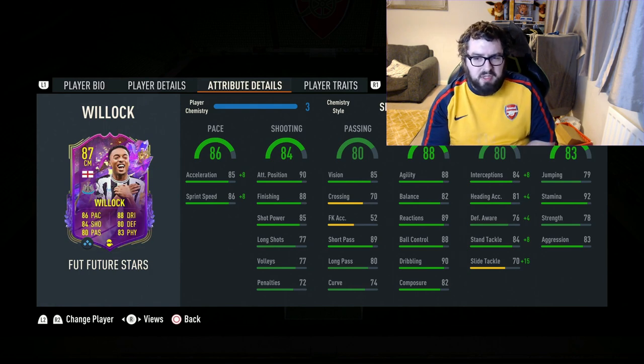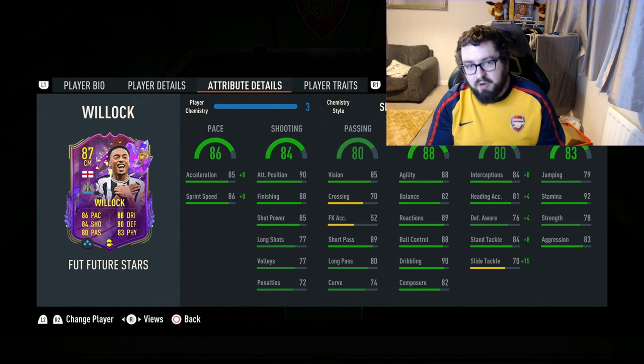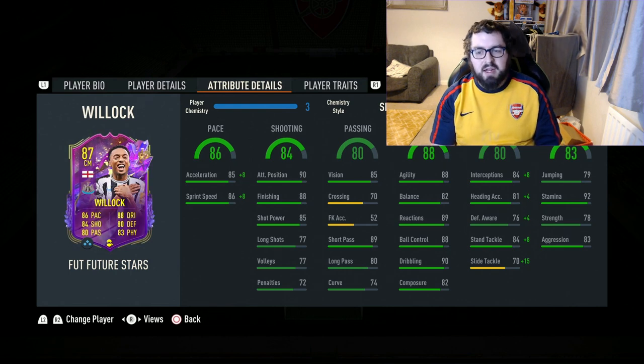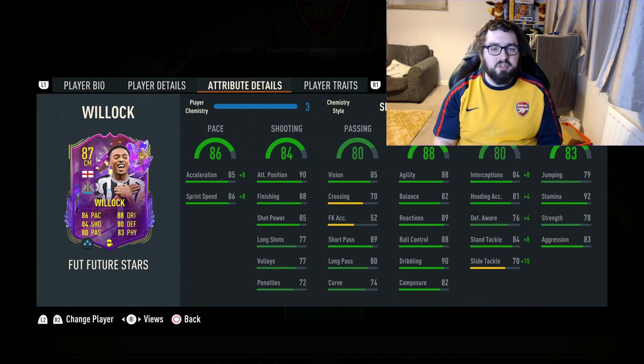On the defending side, 76 defensive awareness — this card would definitely not really be suited to playing CDM. I could maybe see CAM as a possibility, but 3-star/3-star weak foot means you don't want to put him too far up the field. Plus, the high/high work rates definitely spell more of a box-to-box player. The physicality side of things is very nice — high stamina, not too bad on jumping, and strength and aggression are quite good as well.